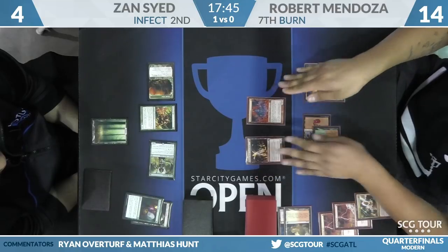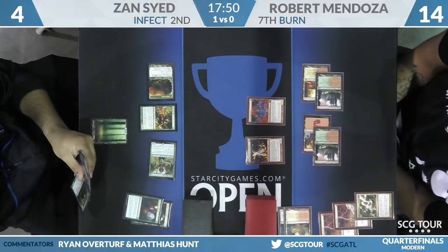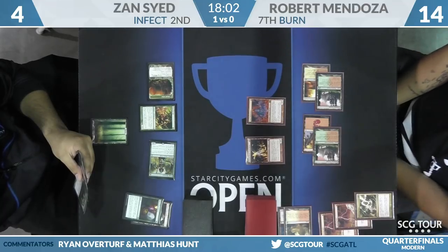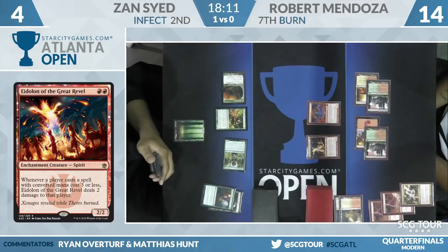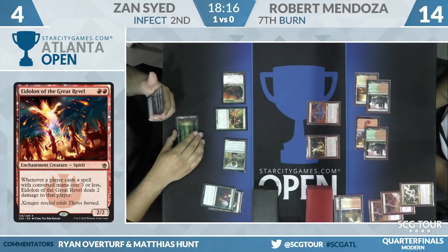The fear would be Zan having a Nature's Claim in hand. He'd still go to two life, and then you'd win on the following turn. The question is whether you necessarily have a following turn. If Glistener Elf attacks and you don't really want to chump your Lavamancer but also don't want to die. Wild Defiance is in play now. Zan is tapping for something — probably Nature's Claim. There's not a lot he can do at end step. I don't think it's Blossoming Defense on Glistener Elf.